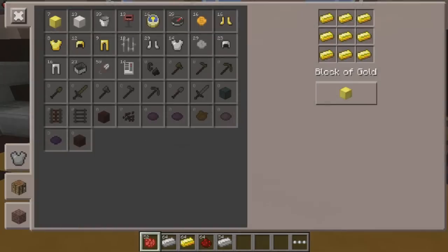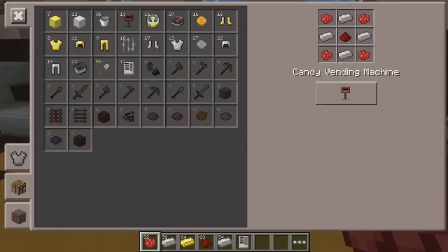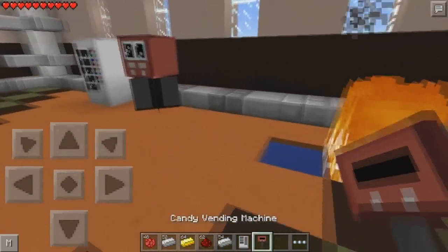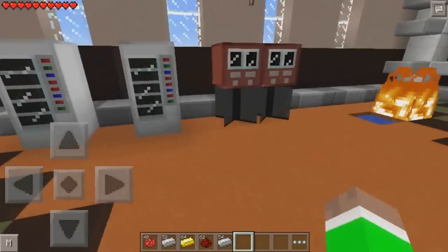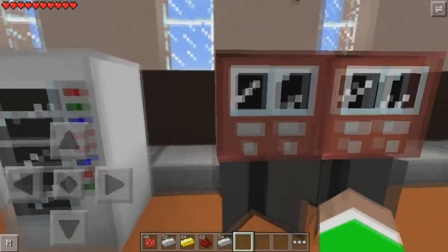Let's head into the crafting table. As you can see, there's the vending machine - one of them - and the second one is the candy vending machine. We can craft that, and we can have another one here and another one there if we wanted to, so we have a lot of vending machines.